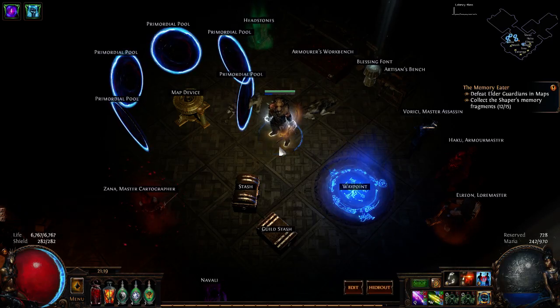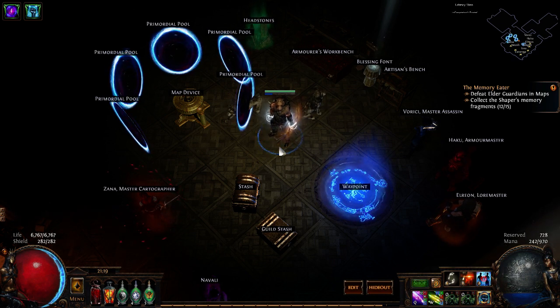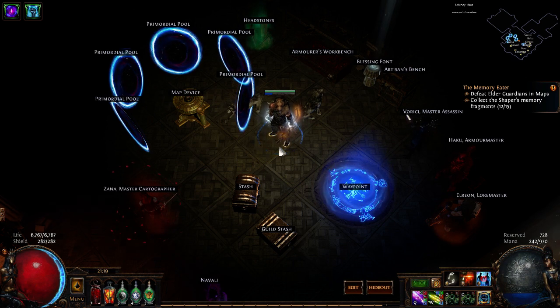Hey guys, just wanted to do a quick showcase of my Windripper Slayer that I've been playing in the Abyss Hardcore League. This isn't going to be like a build guide or anything, just really quickly showing off the build in action and how it's working.